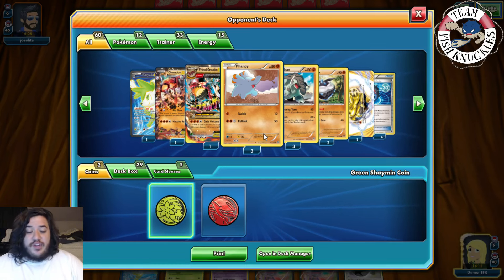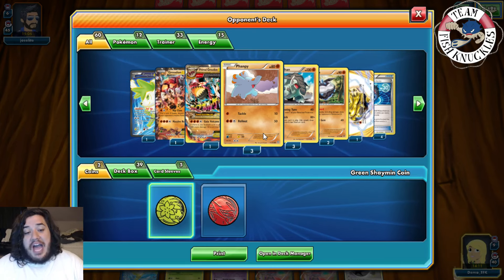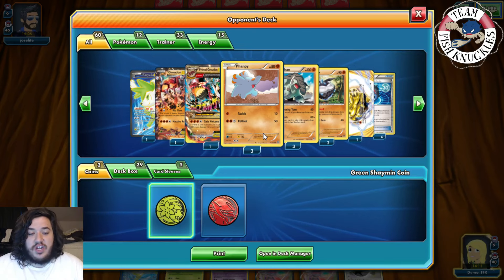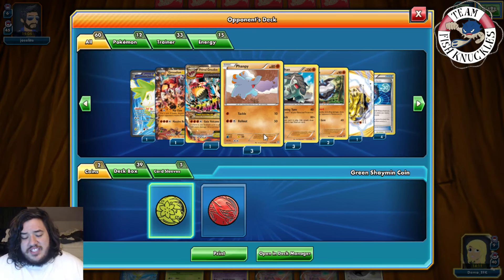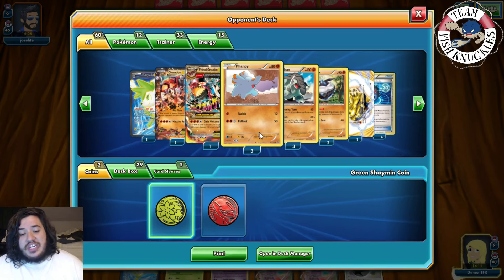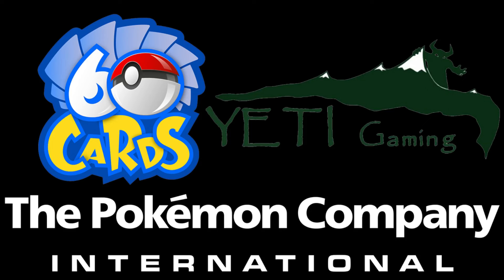So there you go, guys. Hopefully you enjoyed this episode of Expanded Thursday and this Accelgor Wobbuffet deck. People have requested this and I think it was a perfect time to do it — it was a lot of fun. If you like playing Expanded, make sure you check this deck out. Thanks for watching, have a great Thursday. Quick shout out to our three sponsors: 60 Cards, Yeti Gaming, and the Pokemon Company International — links are in the description below.